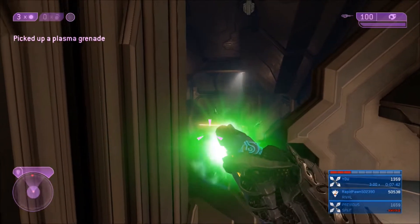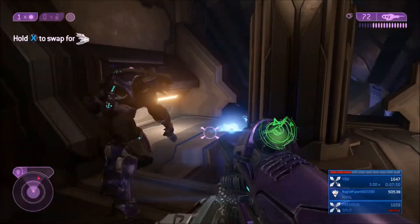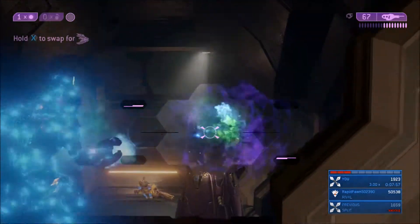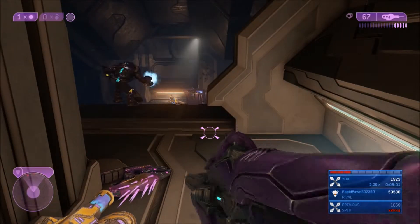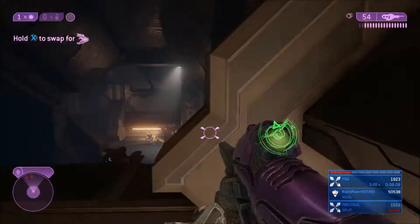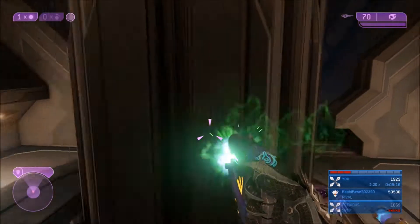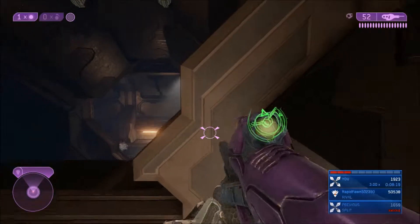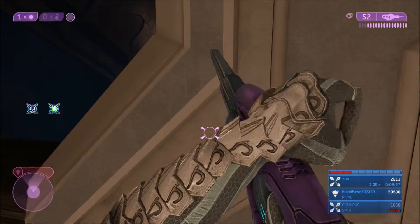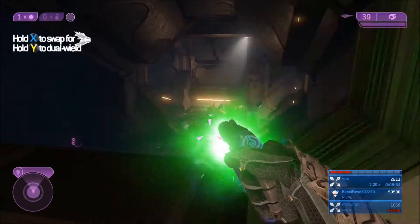This corridor might net you a few deaths due to how random it is — it took me two attempts because it's random what the Elite spawns with. What you want is at least one Carbine for ammo, and make sure you don't accidentally throw a Plasma Grenade. You want at least one Elite with a Plasma Rifle — it's a lot easier because the Carbines really tear you up. One shot drops me to around 50% shields or below. This area where I'm hugging the wall is really, really effective as it offers just the right amount of cover.